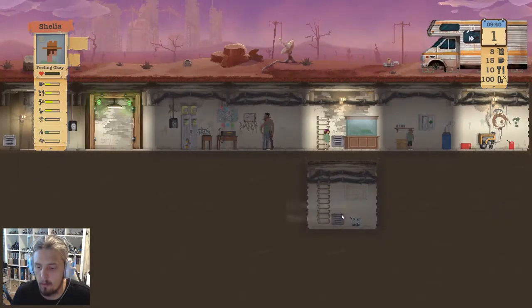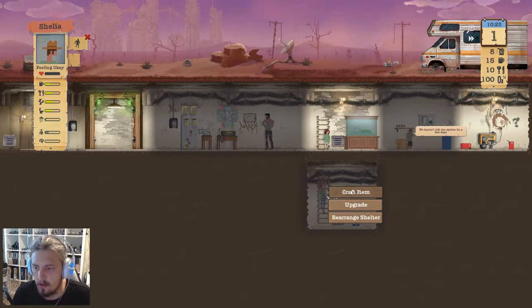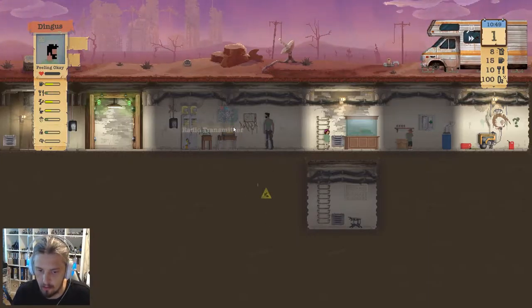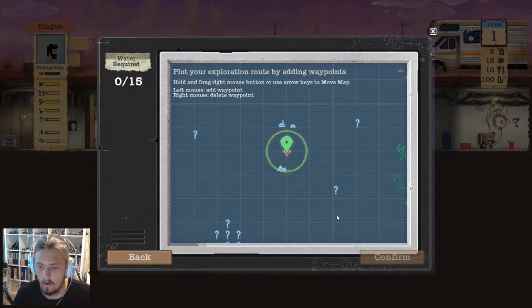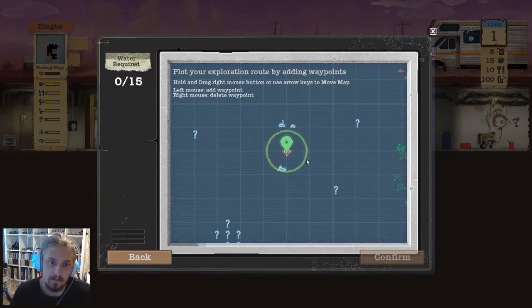I'm going to get Sheila to come down here to the workbench. Move around with left click and right click to interact. I'm going to craft an item. The first thing you want is a sleeping bag so everyone can sleep, but you can only fit one in this new room. I'm a little short on water but I'm going to set up an expedition — send Dingus out with the hope of finding some cement, and I might send Matilda with him as well.